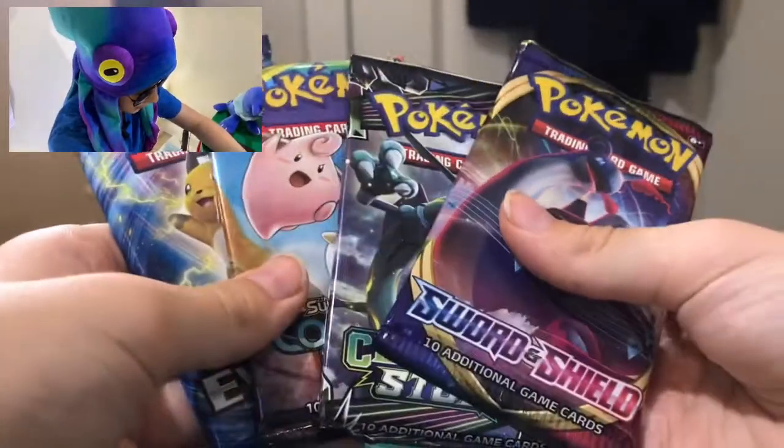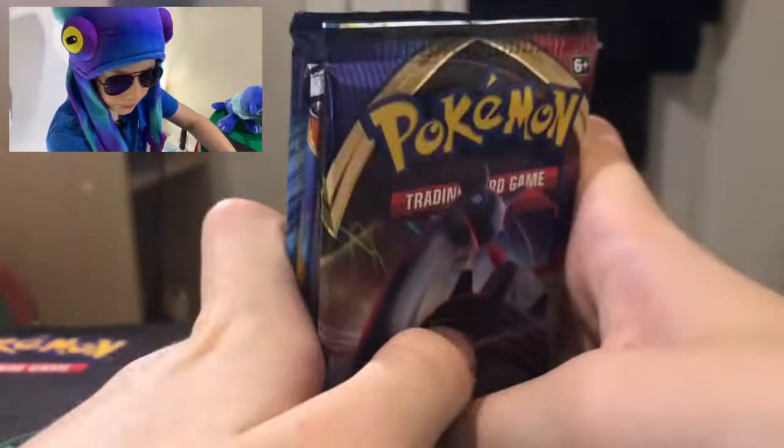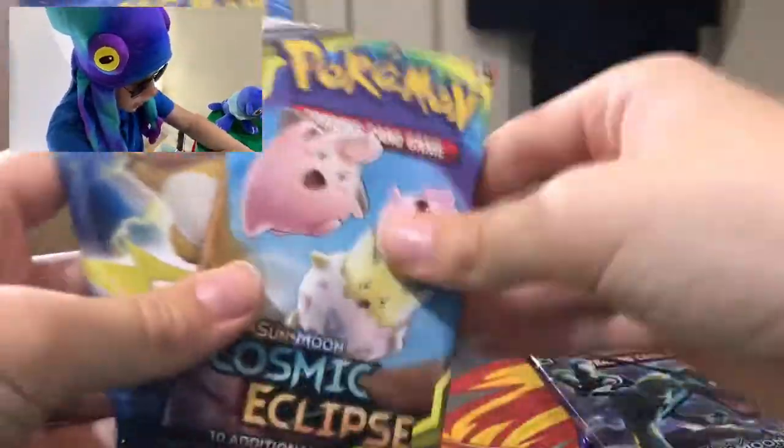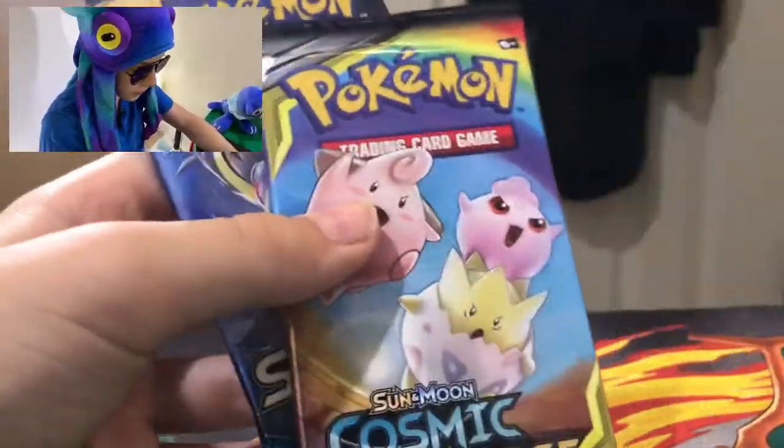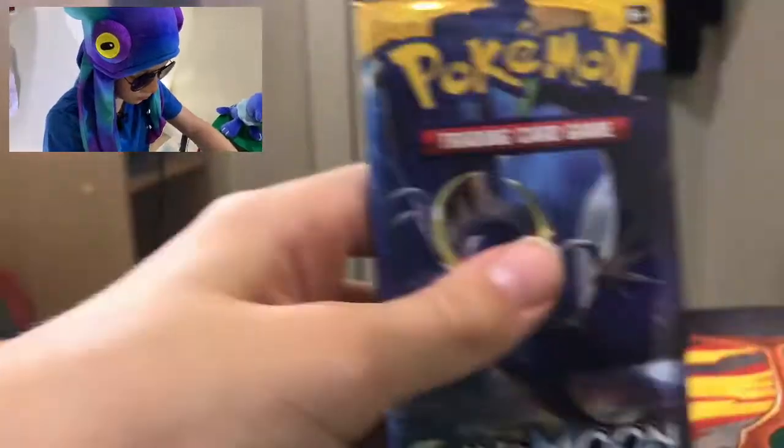Eight promos in a box — that's pretty insane — and eight Pokemon packs. Here are the packs we're going to open. In part one we got Sword and Shield, Celestial Storm, Cosmic Eclipse, and Evolutions. In part two next week we're going to open Sword and Shield, Lost Thunder, Cosmic Eclipse, and Sun and Moon base set, because this was the last Sun and Moon box ever printed. Let's crack straight into the packs.